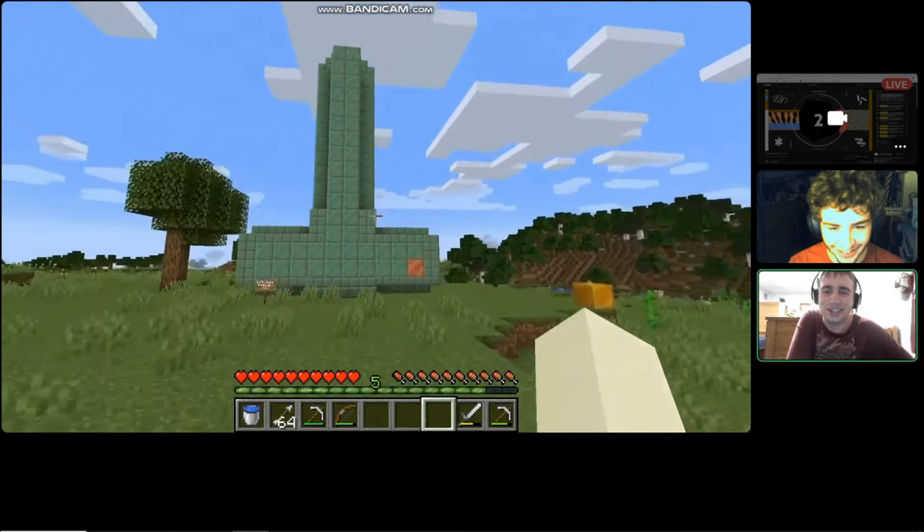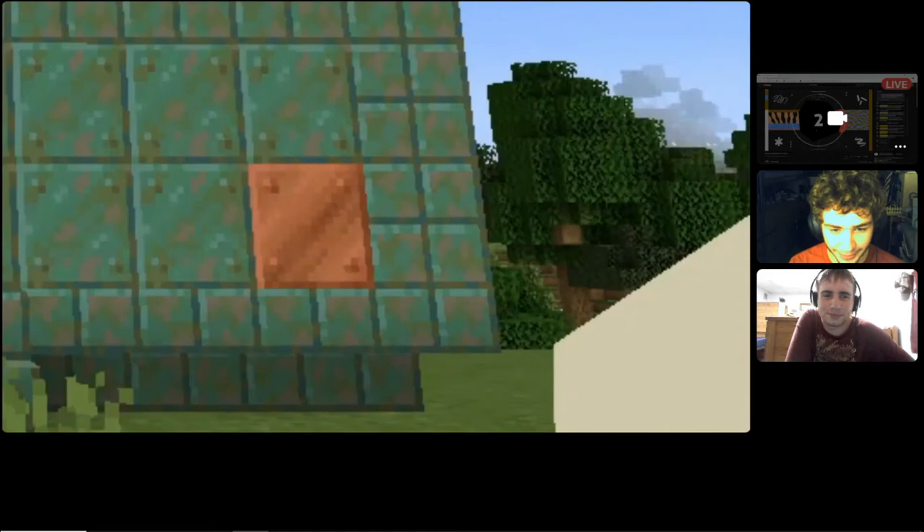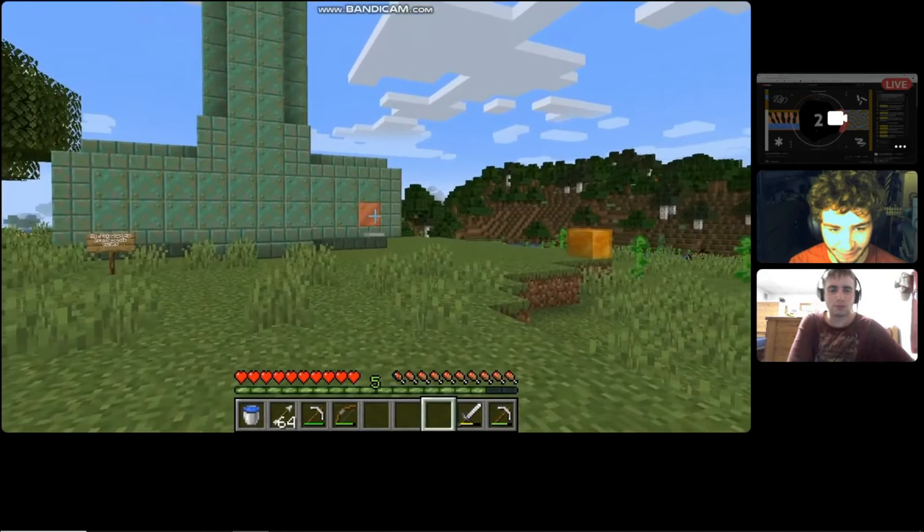Oh no — the copper structure has completely changed color! Well, except for that one block over there. Am I going crazy? Was it always this color? But if so, why does this one block still have the color of pennies? No one quite knows.